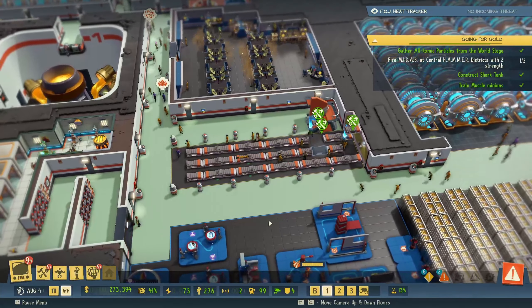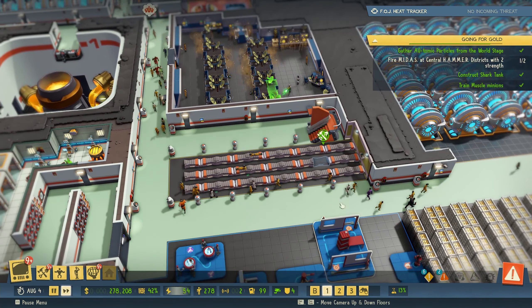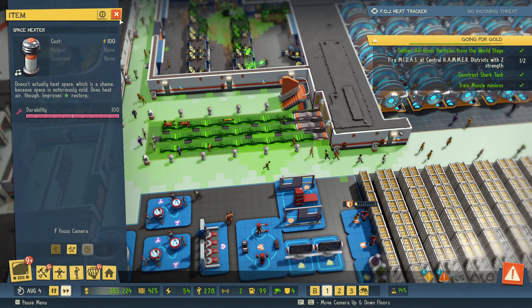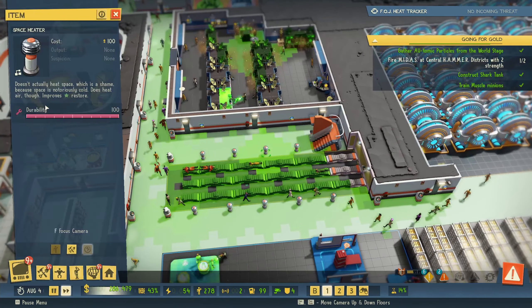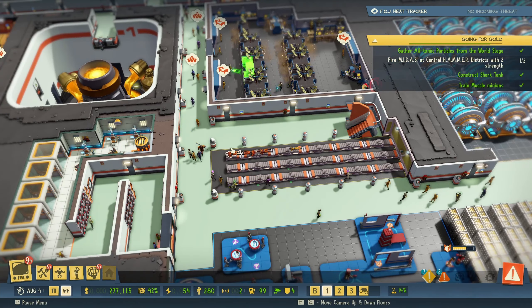I know that this is right in the middle of the base, but I'm going with this idea of no walls, right? And as you can see we have a lot of space heaters in here, so it helps restoring the — morale, that's what it's called.